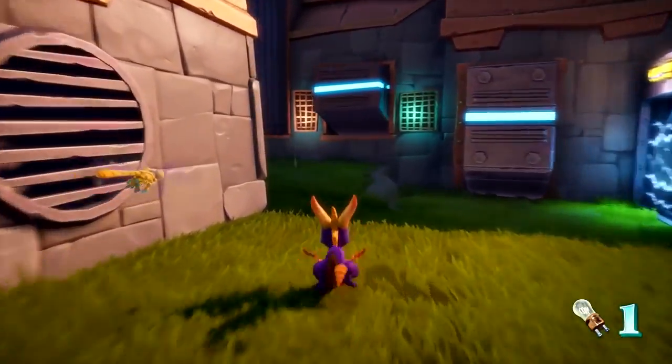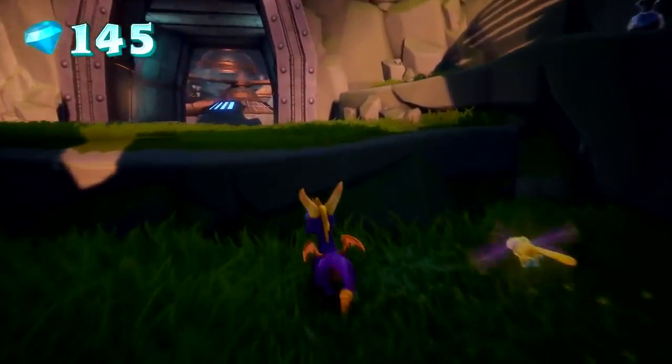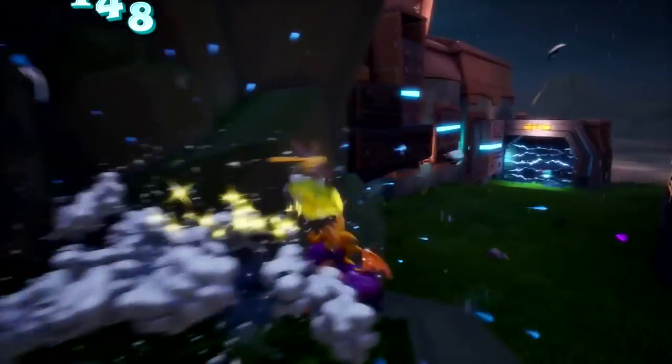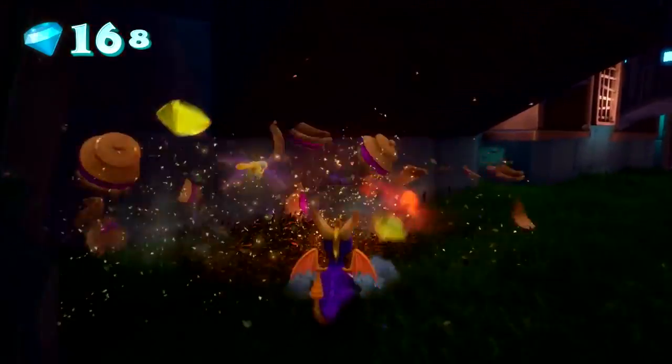One of the things that the team has done is really made the metallic coating of fire-immune items like the robots and the vases and treasure chests really shine. So it's really easy to see when you need to use fire and when you need to charge.